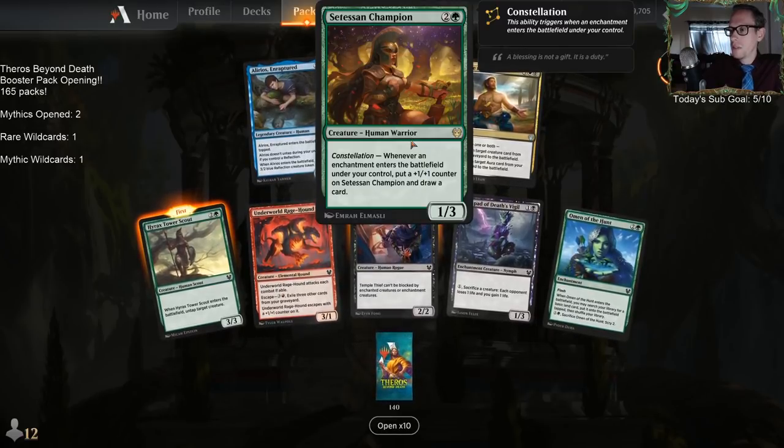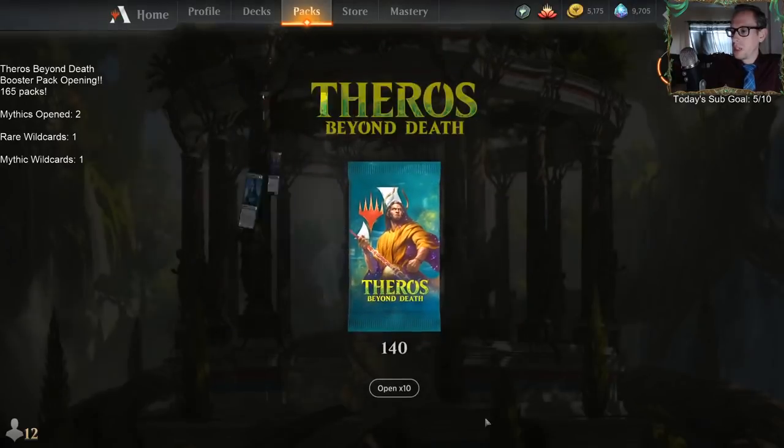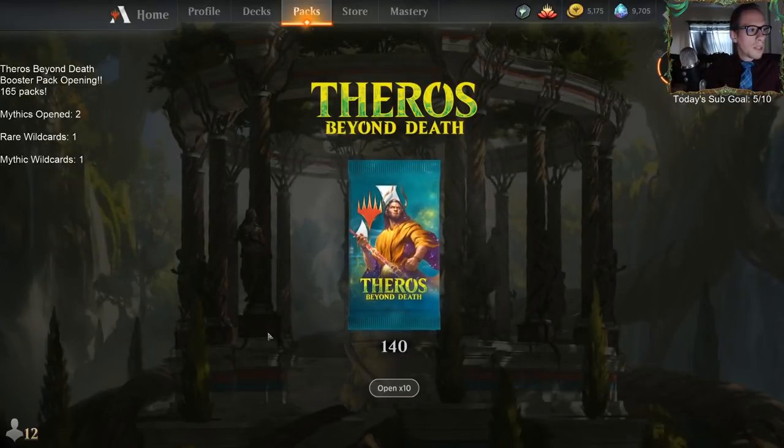Another Perforos Intervention. Last singular pack: Cetessen Champion. We're about to make Cetessen Champion decks — if you start flickering with Thassa you keep drawing cards.